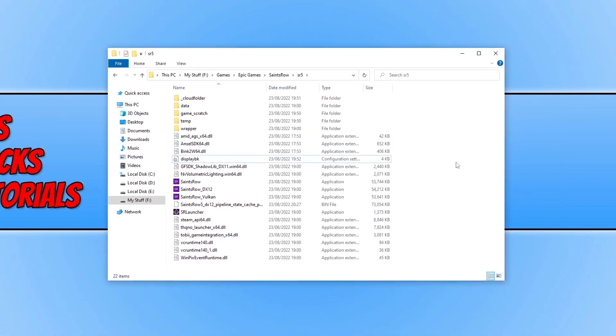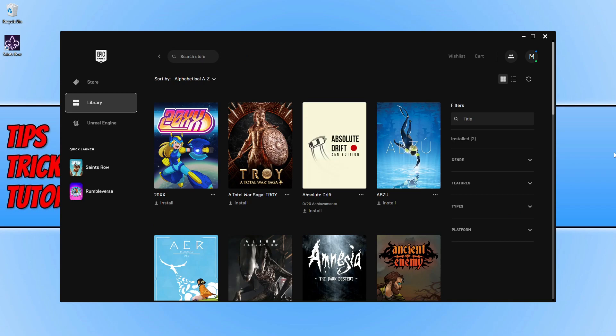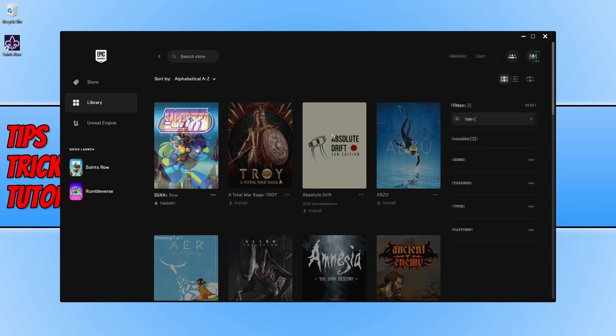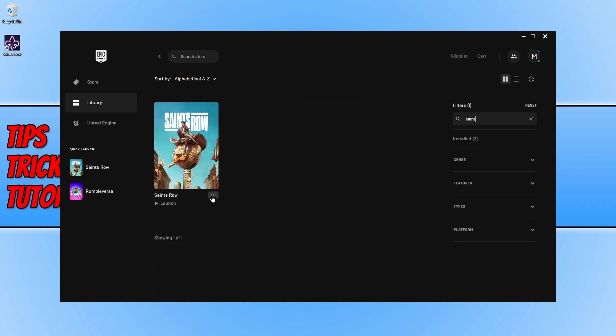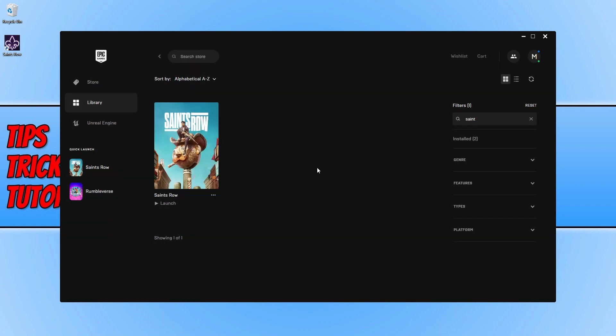If that didn't help, open the Epic Games Launcher. Select your Library and search for Saints Row. Once you've found the game, click the three dots and select Manage. You will then see the option to verify the files — go ahead and select that. It will check whether any files have become corrupt or missing. Once that's finished, go ahead and launch the game.